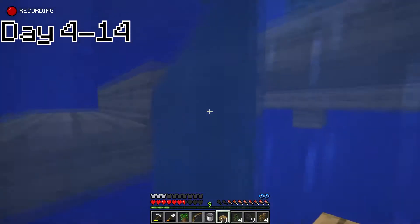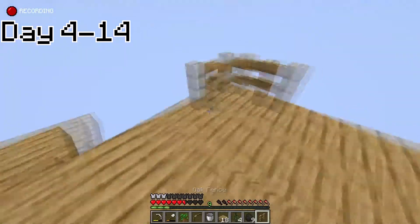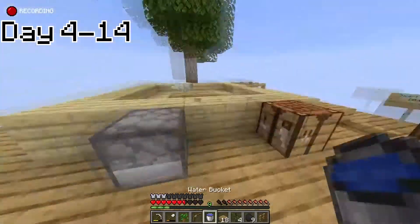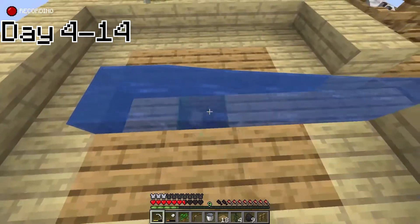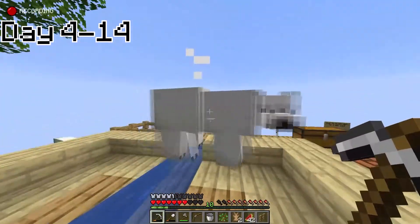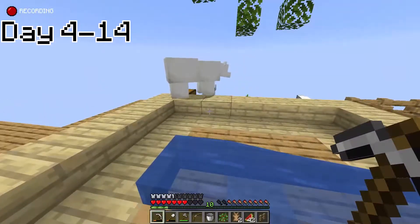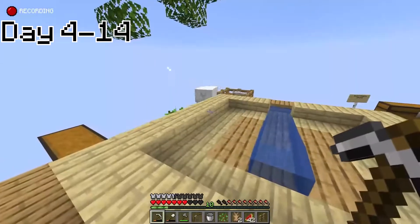I grabbed some wooden slabs from one of my chests and started building a staircase downwards so I could maybe build a farm below my base. After building some slabs I went up and placed some fences because it just looks good. After staring at my fox for a bit, I placed back the water from my machine collector, whatever it's called, and I got a polar bear. Yeah, a literal polar bear spawned on a one block island in the middle of nowhere, in the middle of the void.